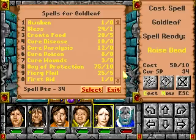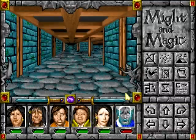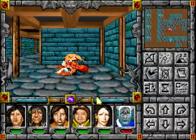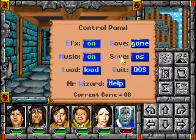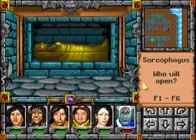Without the spell points, not a whole lot you can do. Swing and a miss! We are probably slightly overmatched here, especially with the curse going on. No remove curse. A random laundry pile! Yes, we're going to open it — there's like mummy liches in these things. You aren't strong enough. Touché.